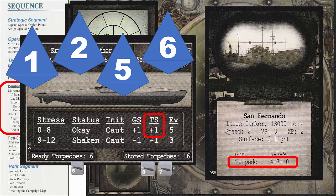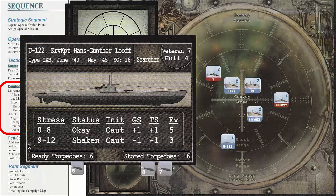We then refer to the merchant card to determine the result. If the modified die roll is less than the first torpedo number, the torpedo missed. If equal to or greater than the first but less than the second, the target takes light damage. If equal to or greater than the second but less than the third, the target takes heavy damage. If equal to or greater than the third number, the target is sunk. Since we rolled a 10, we remove the San Fernando counter from the tactical display, and we reduce our ready torpedoes to 2.